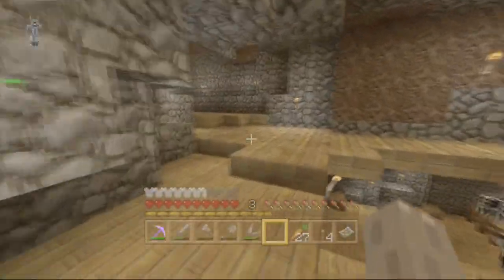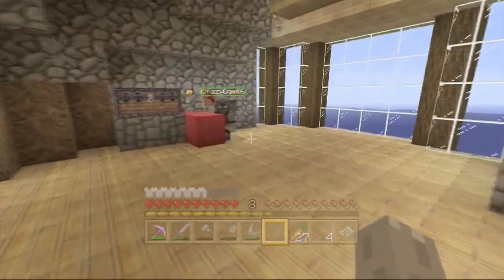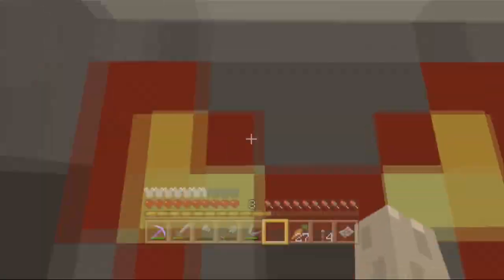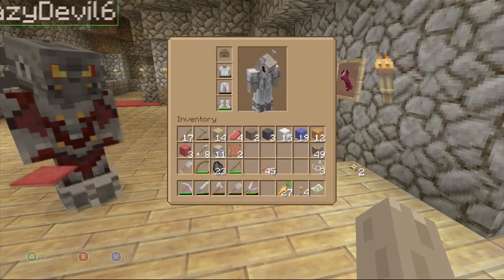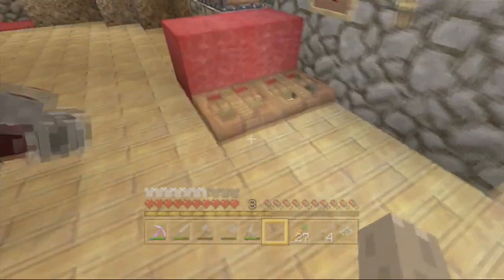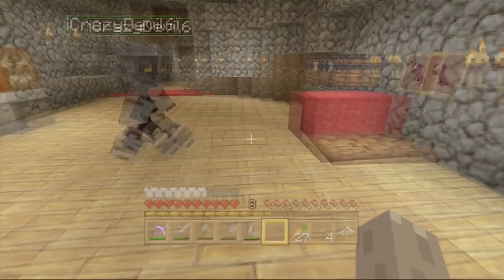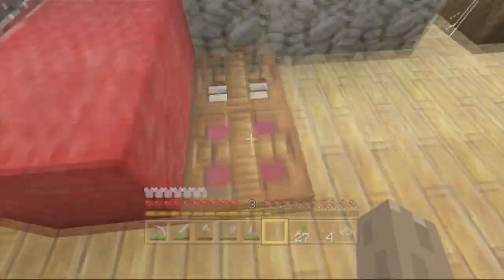Let's go see what Devil's room is like. Oh, is that what you wanted those trapdoors for? He asked me for trapdoors — is that what you wanted them for? Maybe. Looks like a bit of a coffin, your bed. That's just a bit creepy, but okay.